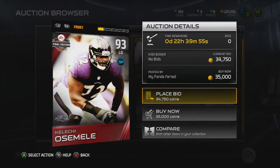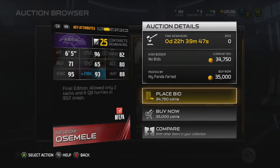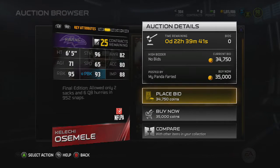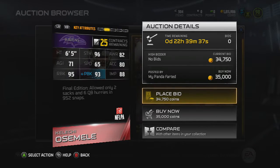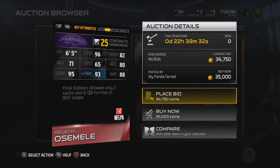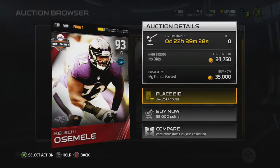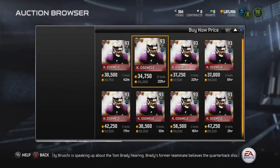Let's look at Kelechi Osemele. I remember this guy got injured a couple years ago, but when he's healthy him and Marshal Yanda are definitely integral to what the Ravens want to do on offense with the running game. 95 run block, 93 pass block, 88 impact block, 80 acceleration — just like your average guard. Not what else can you expect from a 93, but yeah this guy is definitely just a solid anchor for that Ravens line and he should have another good year.